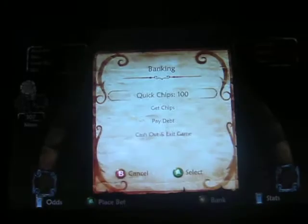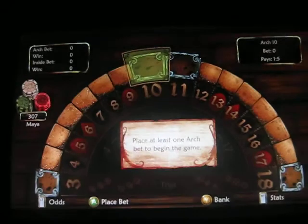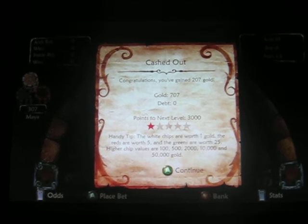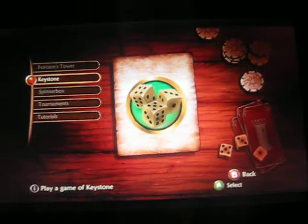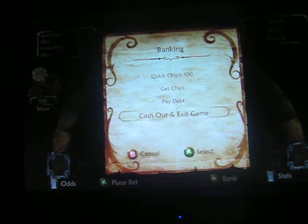We are going to pay my debt. I have a — wait, no. Confirm my bet. Cash out and exit the game. Handy tip: white chips are worth one. I've obtained 207 gold. I'm guessing I don't know how much I actually started with. All done — it just takes me to my last played game. That's kind of cool. I should have exited the game. Oh, I understand now. Anyway, I'll keep going. See you, Brent.